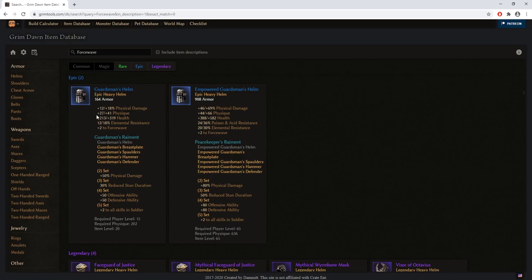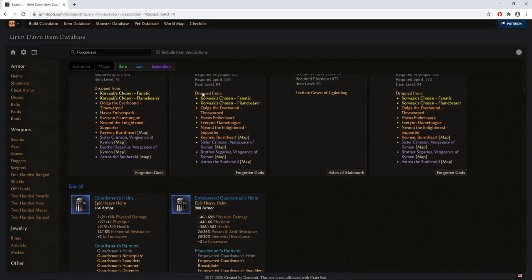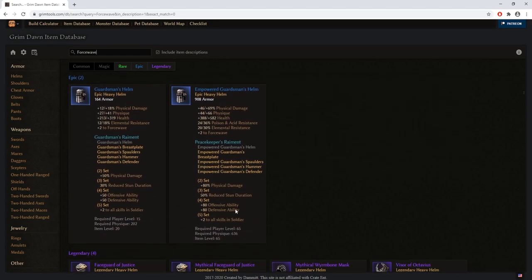As a side note, items come in three categories: regular, empowered, and mythical versions. Some items have all three versions, some only mythical, some only regular and empowered — the Grimtools database shows them all. The Guardsman Helm is your trustworthy ally if you can acquire it. If you don't see a 'dropped from' line or a 'blueprint' line, the item can drop from any enemy, boss, chest, or destructible in the game.